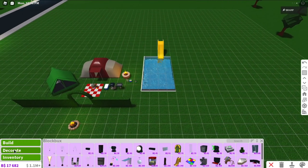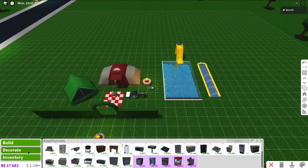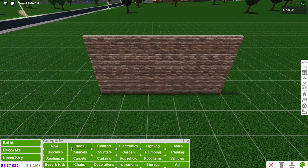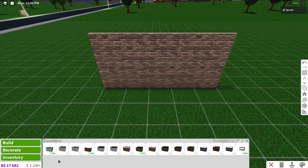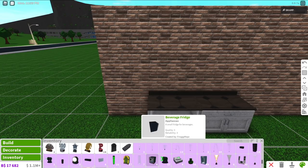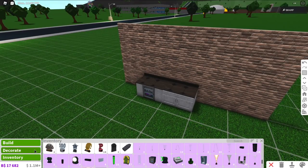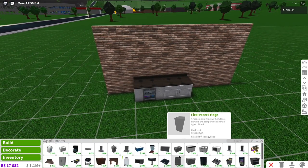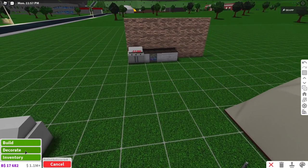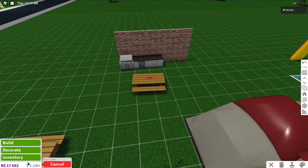If you have Blockbucks to burn, I definitely recommend the fun slide for summer. We also have the slip and slide from the latest update if you don't have Blockbucks. I also recommend the beverage fridge — it goes very well with a barbecue. What I like to do outside is create some counter space so you at least have room to prepare stuff. I put the beverage fridge right into the counter, and add the Pro Chef barbecue grill next to it for an entire outdoor area. Then I add the picnic table — so cute to have in your backyard.